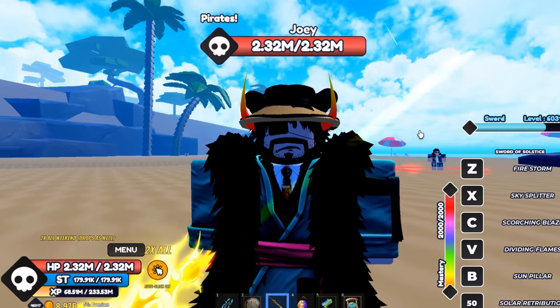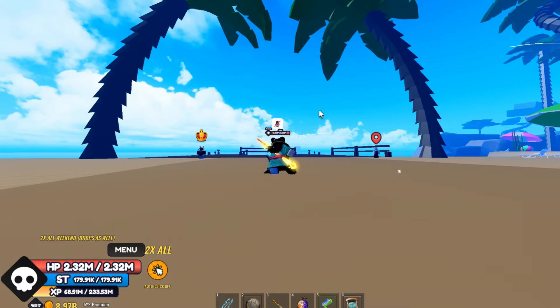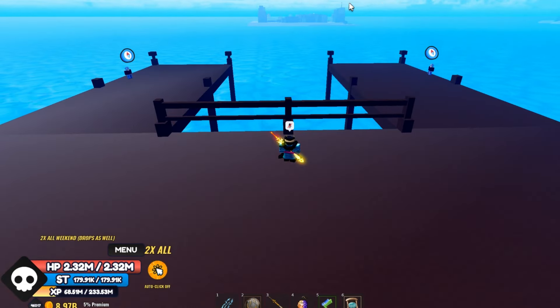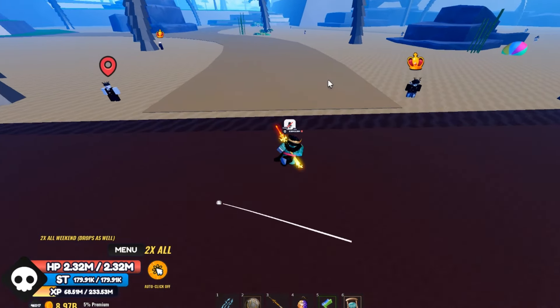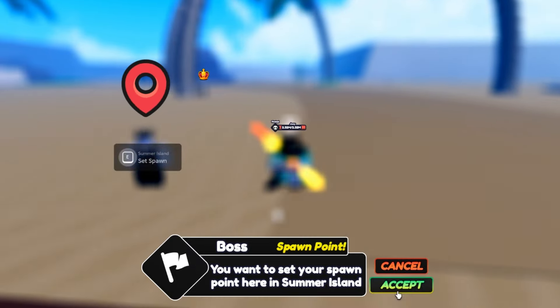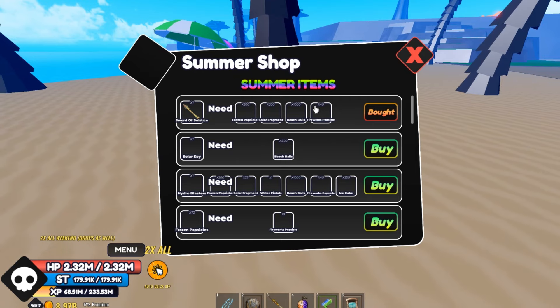Without further ado, let's get started. The first thing you gotta do is come to the new island. You can find the new island behind the first island in the first scene. Once you get here, you just have to come over here, set your spawn, and accept.